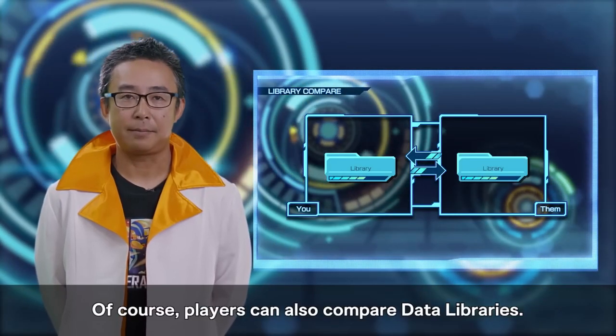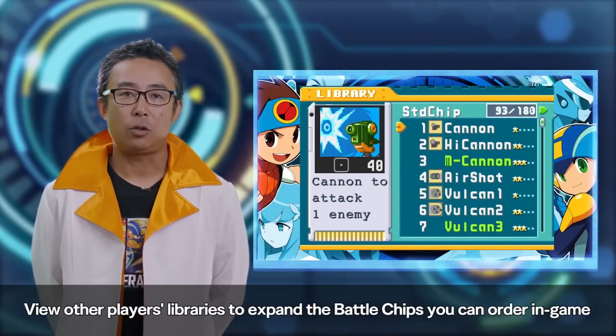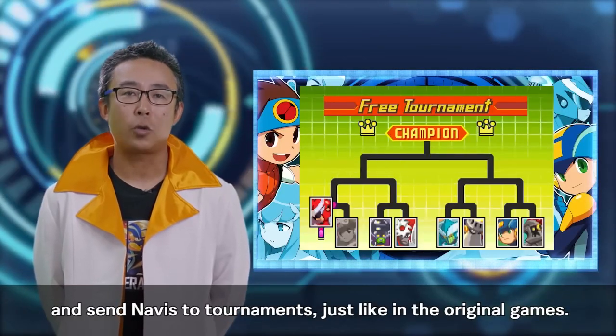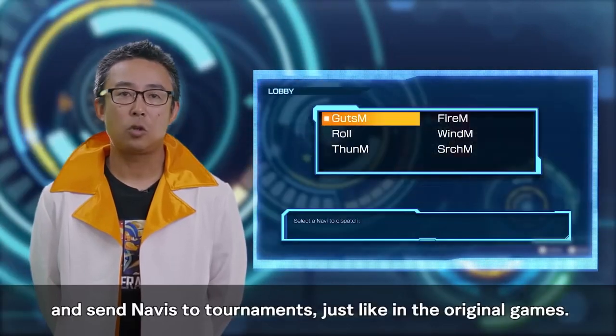Libraries and records can be compared between versions to increase the attack power of your SP Navi and expand your Battle Chip library. In Battle Network 4, you can trade Navis back and forth to have free tournaments. This most likely also means that all scenarios will be unlockable, and that all the secret chips will have to be obtained the old-fashioned way.